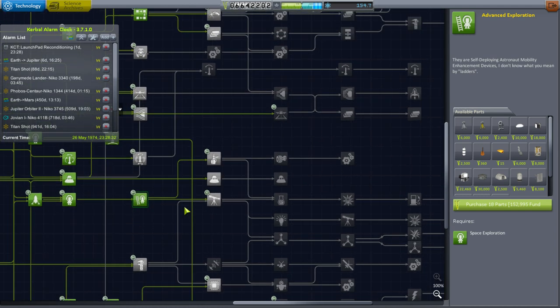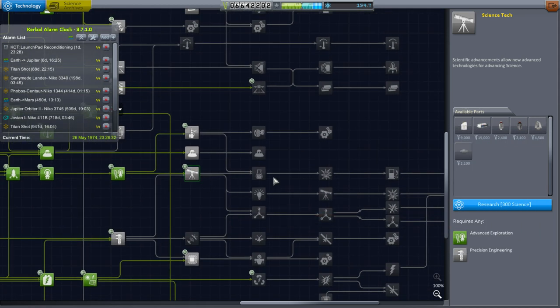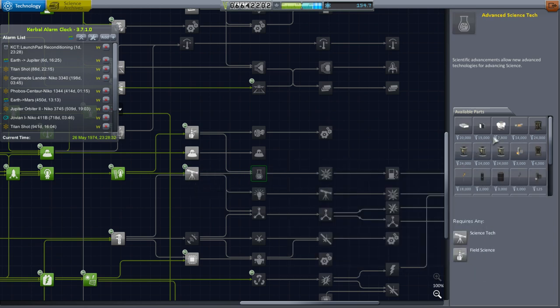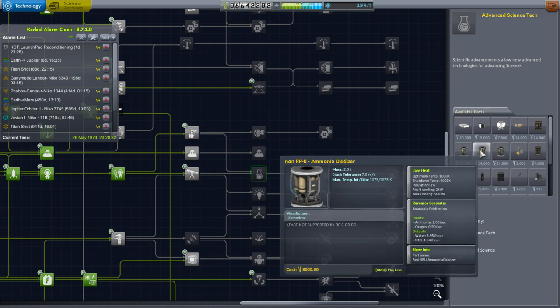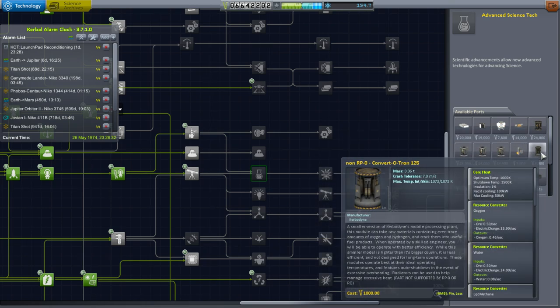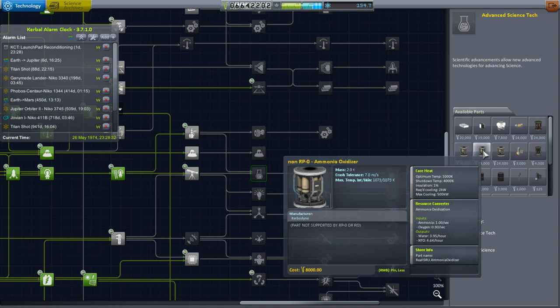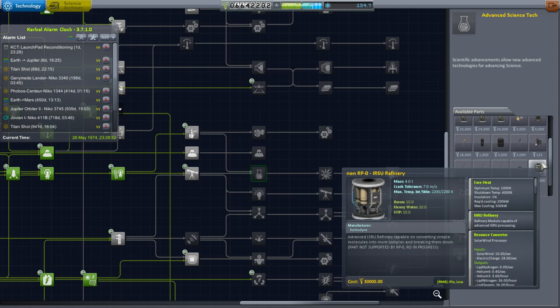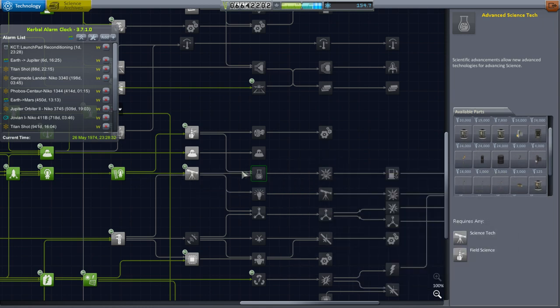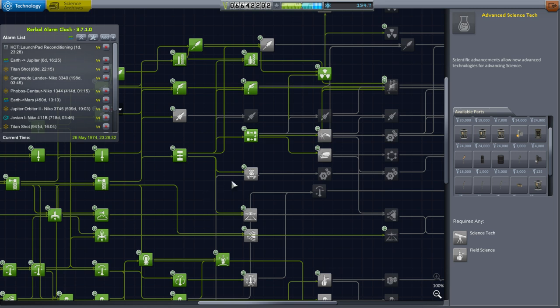In order to get to this science I have to unlock advanced exploration, so I've decided to spend some science points for that. We will proceed in the hope that this will allow us to scan for resources and start building up a possibility of in-situ resource utilization. It turns out I do have real ISRU installed — these units which say non-RP0 or non-RO are actually meant for RO, otherwise they wouldn't produce the things that they do. This is the line we want to go down to unlock that stuff and then we'll be able to make full use of the lunar surface, Mars surface, and asteroids.